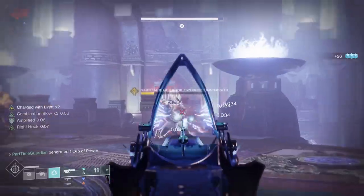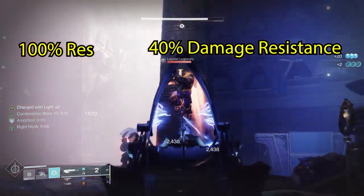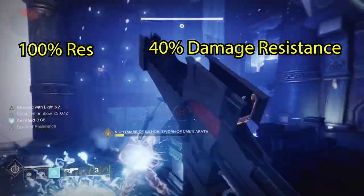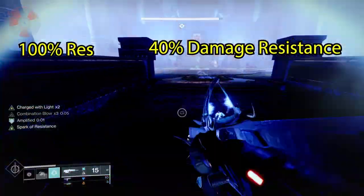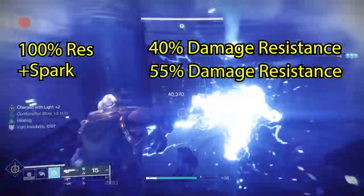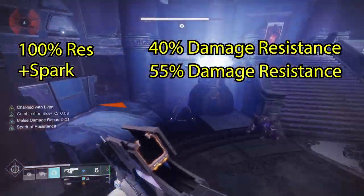Let's talk about how damage resistance works. First, you want to be at 100 Resilience, which gives you 40% damage resistance — meaning for every hit, you only take 60% of that damage. Then with Spark of Resistance, which is a 25% damage resistance buff, that multiplies against the base. The math comes out to 55% damage resistance total, meaning over half the damage you take goes away — which is really significant when playing underlevel in GMs where you're taking 200% extra damage.